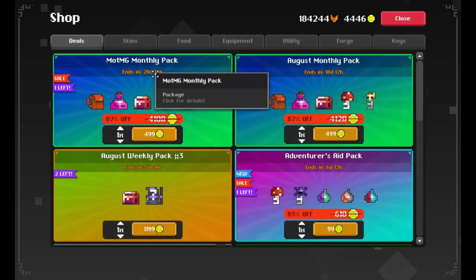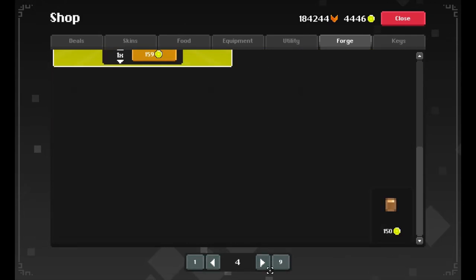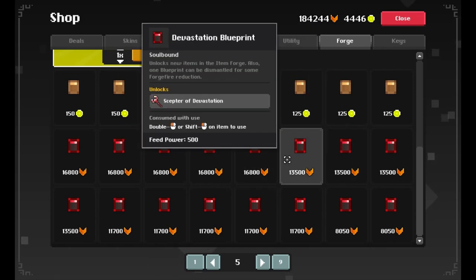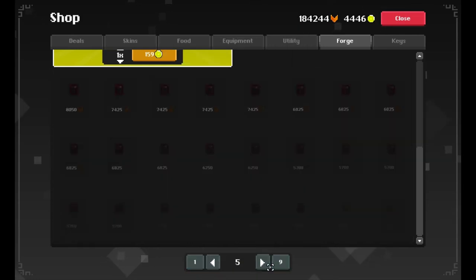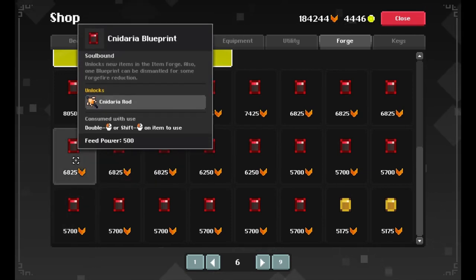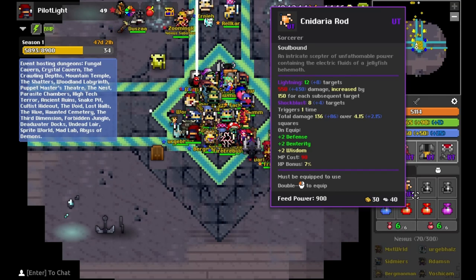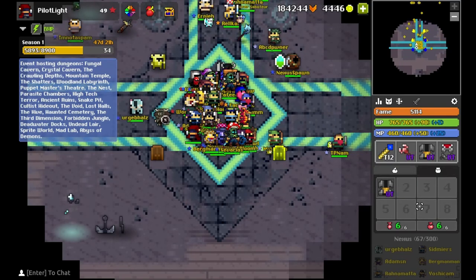Just real quick, I want to show you in the shop where you can get the Snadaria Rod blueprint. It's going to be over here under forge. You want to just scroll over and get out of the gold section — you don't want to pay real money for this. You want to grab one of these paramount blueprints. There's Scepter of Devastation, which is also very good — that's your bossing scepter. Snadaria Rod is in here somewhere — there we go. It'll cost you 6,825 fame. Once you get it, it's a tier 40 item, so you're going to need three equivalent items to forge it. You don't need any marks or anything to forge it though — very easy.